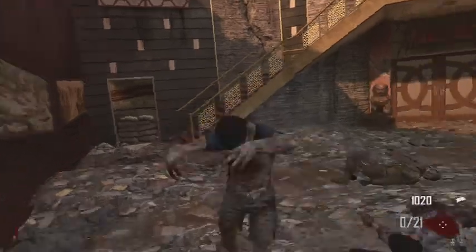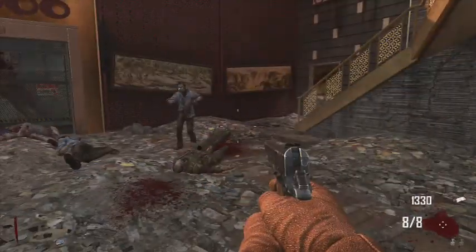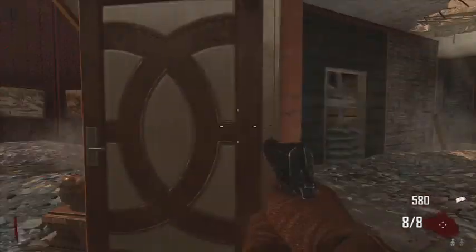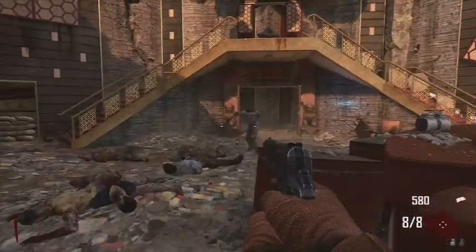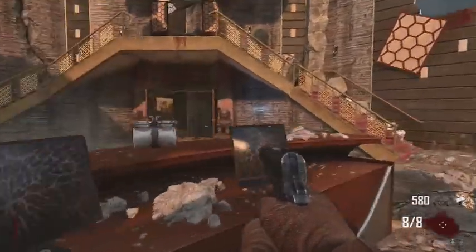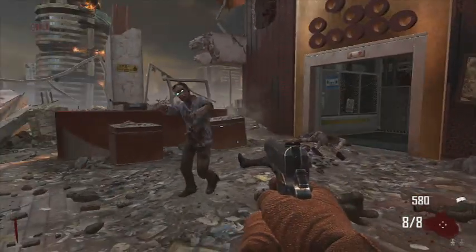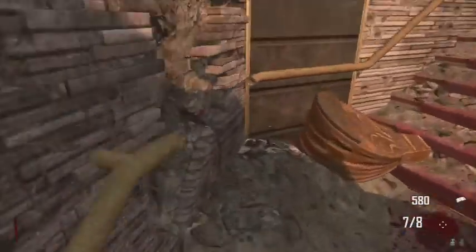Sometimes half your parts spawn here and the other half are behind those doors. What I like to do is go through round one and leave at least one zombie left on the map. After you get that done, you pop the door and start building the Trample Steam. I'm going to show you how to do this without opening up any other doors. If all the parts are at your spawn point, there's going to be one on the table, one over by this chair, and one leaning up against the wall right there.